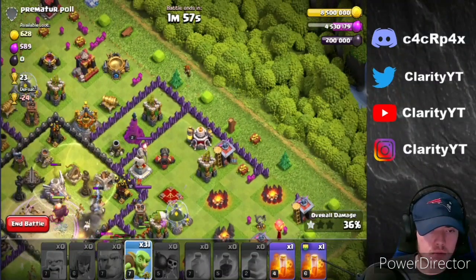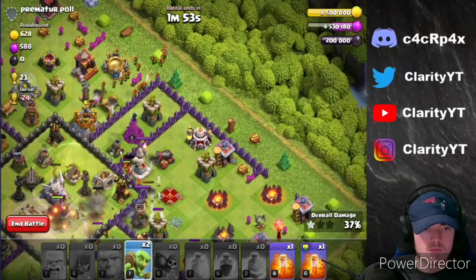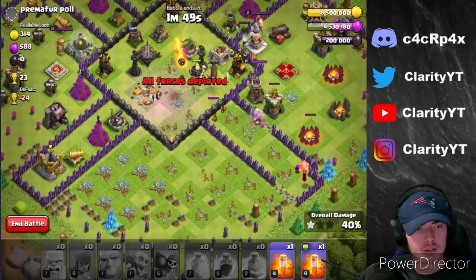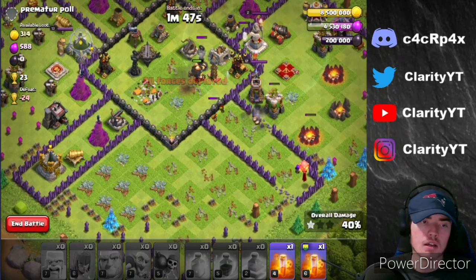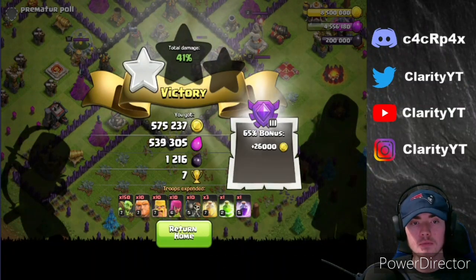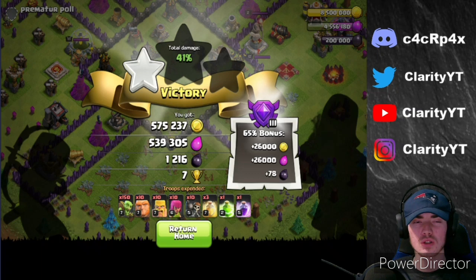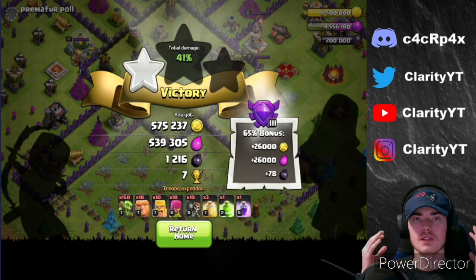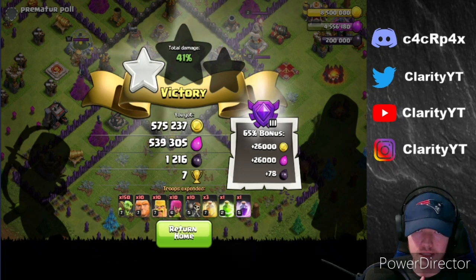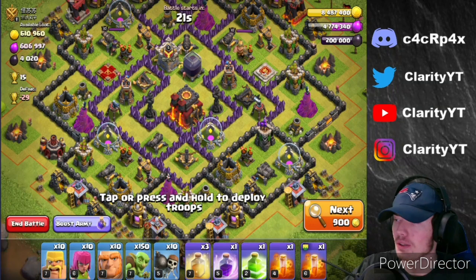I'm just gonna put the rest of them over here because we don't need them. It works really well guys, I really recommend standard goblin knife. We're gonna quit out there with 500,000 plus gold and elixir and 1,200 dark elixir, 7 cups. Let's go back to base and just do one more raid.